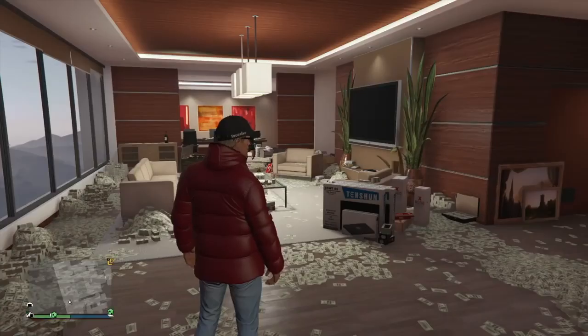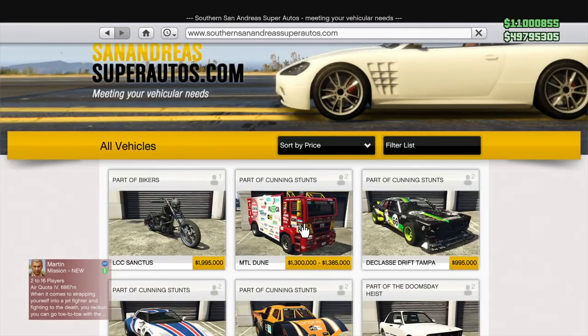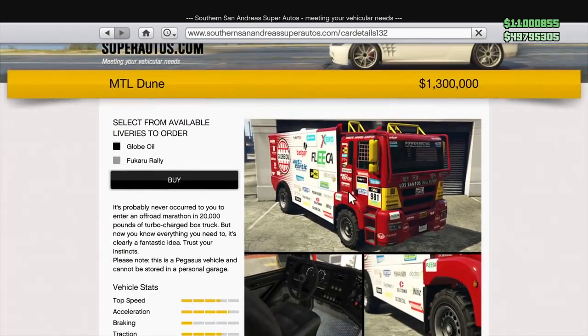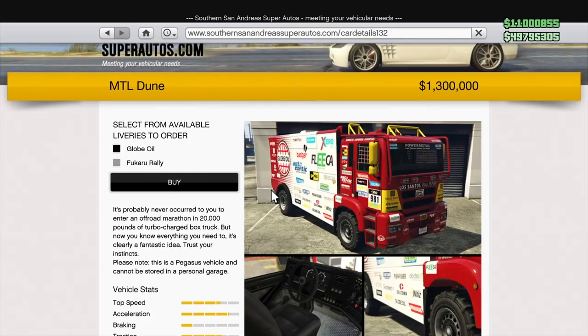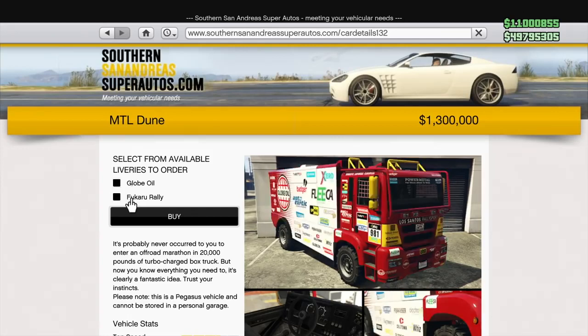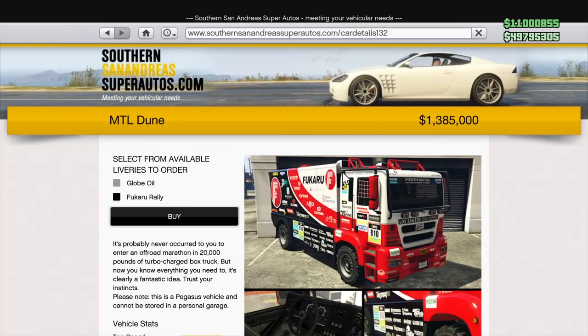Our first and only Southern San Andreas Super Autos vehicle today is the MTL Dune. This vehicle was added in Cunning Stunts, and honestly, what does it even do? It's just a big box truck that has two different liveries on it. It costs $1.385 million, and I don't really get it — what the heck does this thing do other than just be a giant racing truck that you can't even use in races? Seriously, skip out on the MTL Dune.